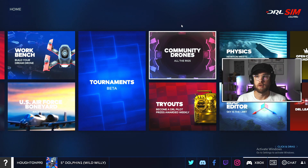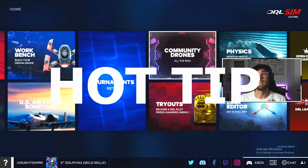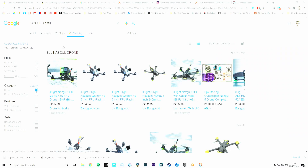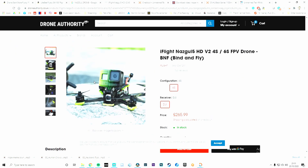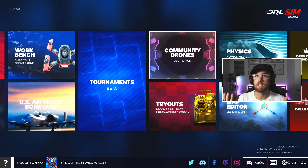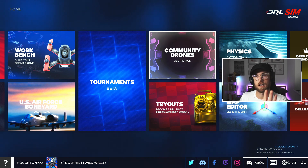Community drones are drones that other people have built — this is actually really good. Hot tip: this is really good when you're looking online for a drone that you want to buy. You can use the community drone feature too. Click on there, search — let's say for example the Nazgul, which is a BNF drone that's out in the market, which is what I wanted to buy. You search that up, select it, and then you fly with it and see what it's like. It's a great feature.